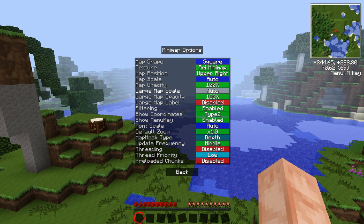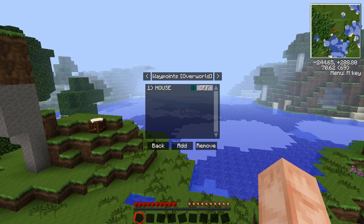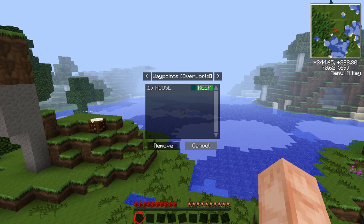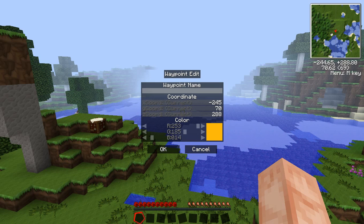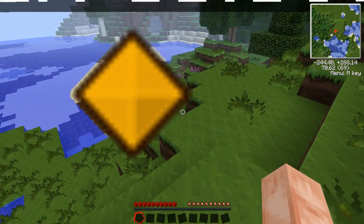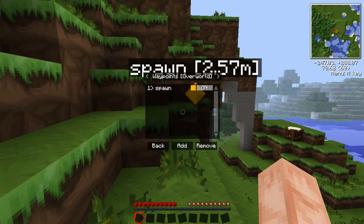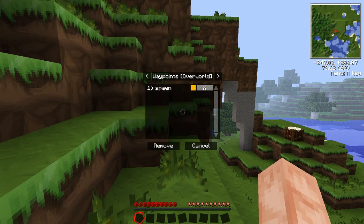We've got some Minimap options — I won't mess with these since I like my Minimap as is. Surface map, marker options, all this fun stuff — you can go through and play with it. I don't know why I have a house waypoint, so I'm just going to remove that. You can mark locations on your map — if I want to mark spawn, I click the Add button, type in Spawn, hit OK, adjust the color, and exit the menu. And there it is — my spawn point. That's a lot of talking just to show that; I'm going to remove it since I don't care where spawn is.